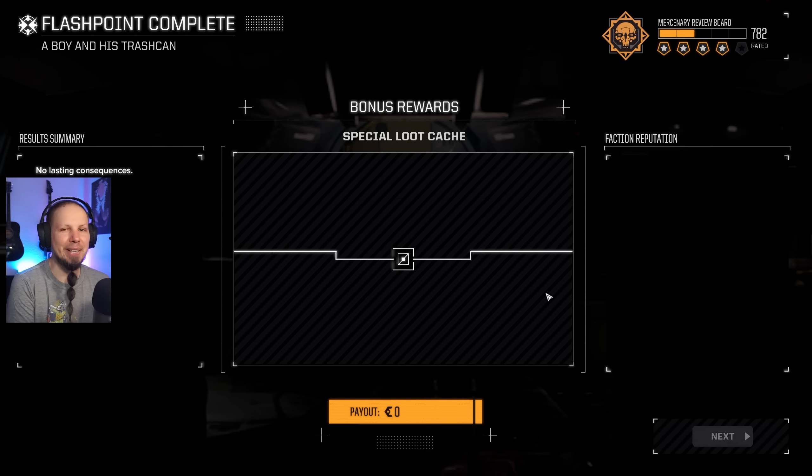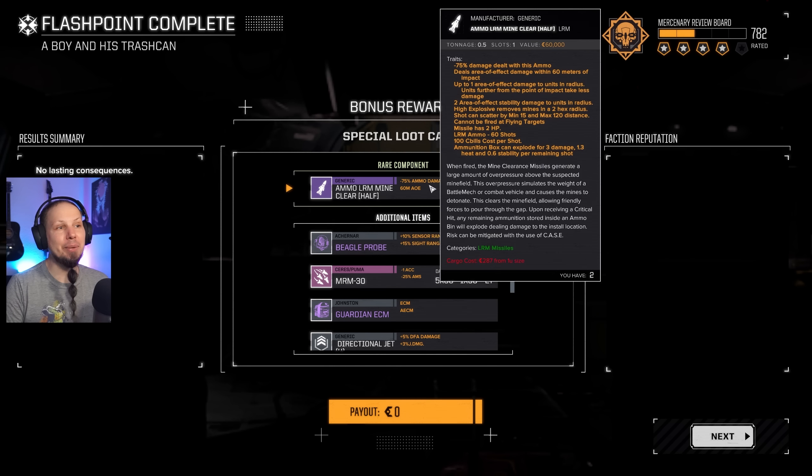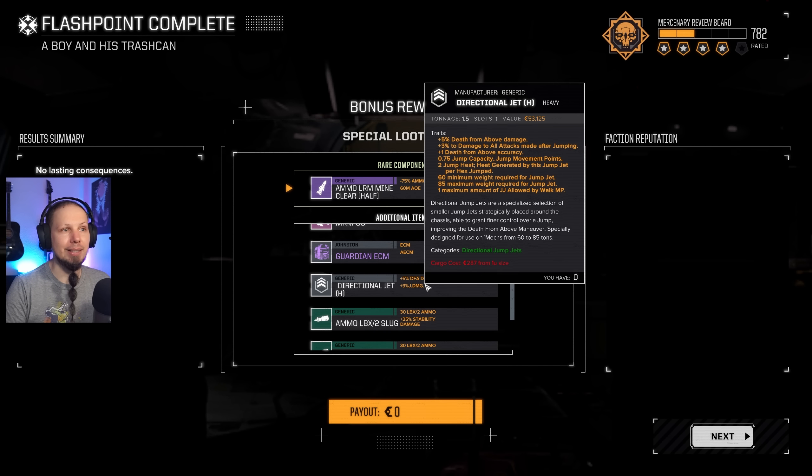Alrighty then. Does this mean we get one of these Urbies? I thought so — wait, we don't? We get mine clearing — that's the rare component? That's garbage. Beagle is fine, MRM-30 is fine, Guardian ECM is fine. Directional Heavy Jump Tread is good because it is built around death-from-above accuracy, and I want to make this happen. We need to build a death-from-above build at some point, and heavy mechs are really good for that because they maintain good base mobility without going crazy on engine size.